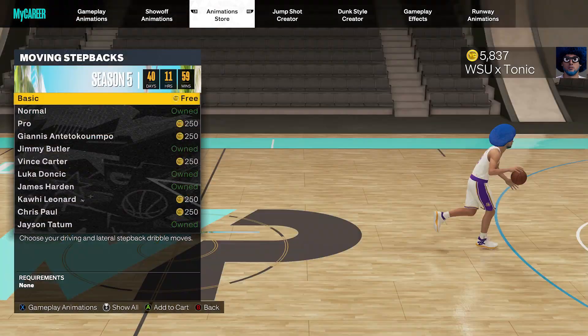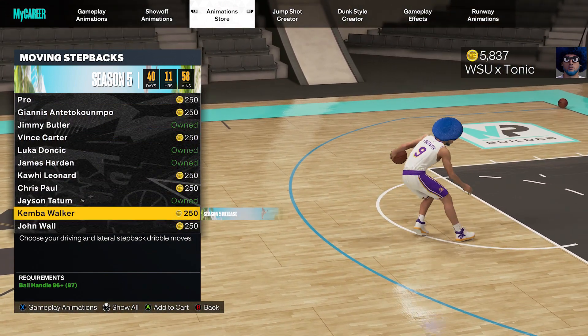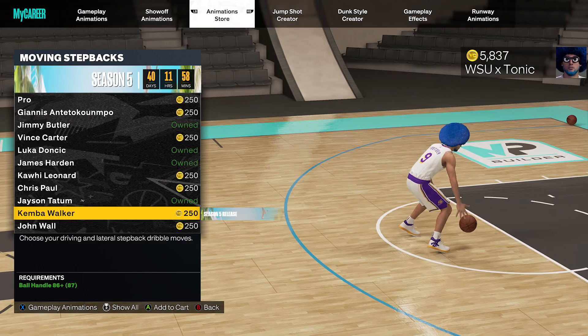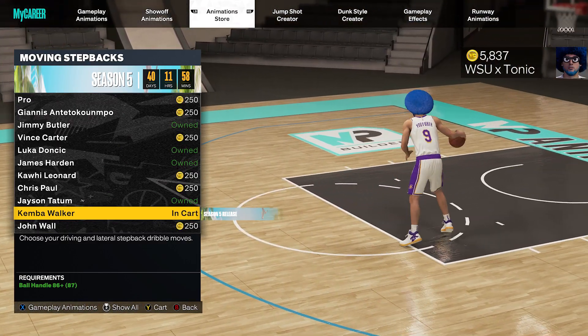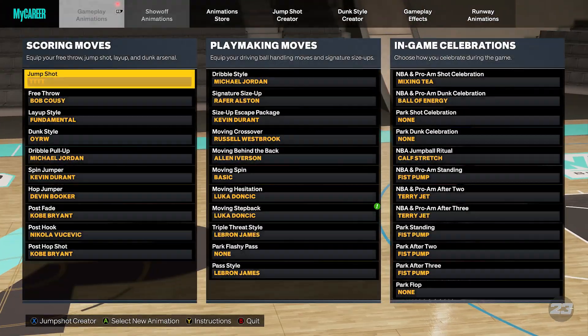When it comes to the moving step back, something that was newly introduced into the game this year. Before this, it was just hop jumpers that were considered the moving step backs. Now you can do a hop jumper, you can dribble with it, and you got the moving step backs as well.